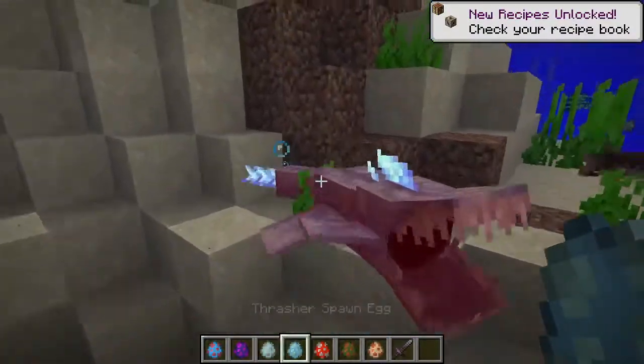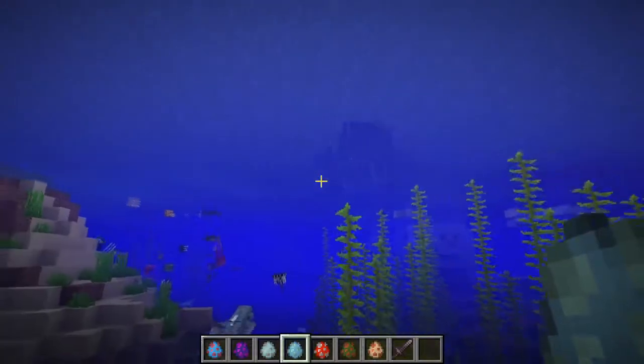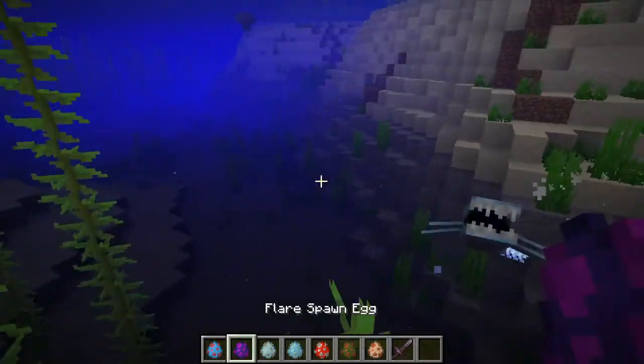The thrasher looks like this. It will roar and it gives off a sound wave, as you can see right here. That's a really cool feature. And when it kills something, it grabs it in its mouth and then shakes it around really fast, and then it kills it.